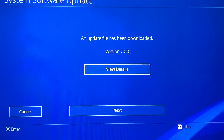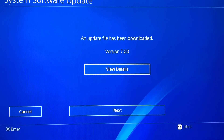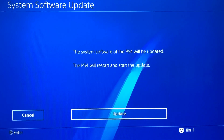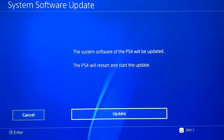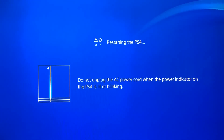As you can see, an update file has been downloaded — version 7.00. You want to click 'Next'. The system software updates and the PlayStation will be updated. As you can see, my PlayStation is restarting — that's normal.